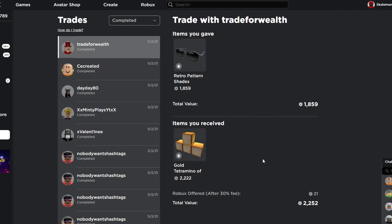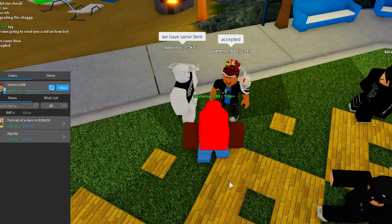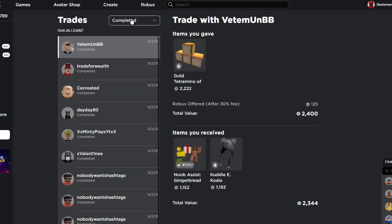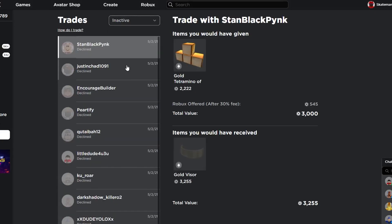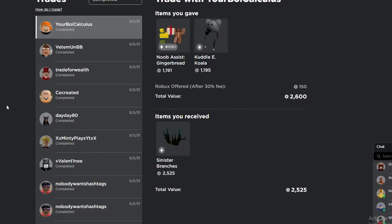I just sent this trade for Gold Tetromino, 125 Robux, per Noob Assist and Cuddly Koala, and hopefully we can get this completed. This guy accepted — we finally got rid of the Gold Tetromino. You guys don't even understand how long it took; I sent out so many trades and got so many declined. I'm just happy we finally got rid of it and now we have two items and still a decent amount of Robux.